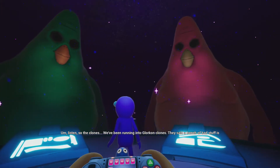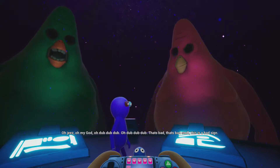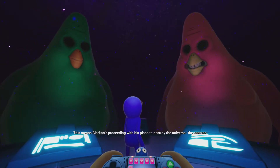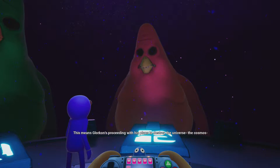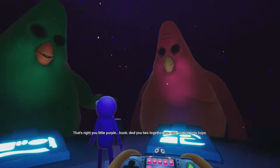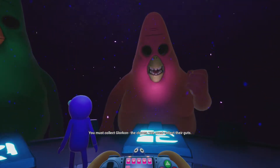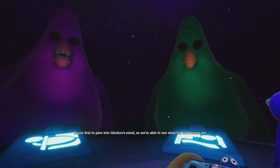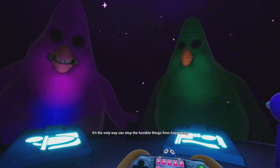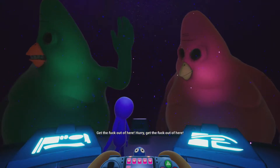We mention the Glorcon clones saying bad stuff is coming. The Abstainers react: 'Oh geez, oh my god — that's bad. This means Glorcon is proceeding with his plan to destroy the universe, the cosmos, everything.' Wait — destroy the whole cosmos?! 'That's right. You two together are our only hope. You must collect the Glorcon clone guts — we'll be able to use that to peer into Glorcon's mind so we can see his next moves. It's the only way to stop the horrible things from happening.'